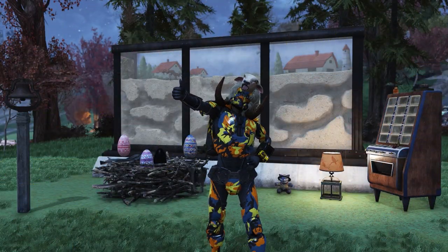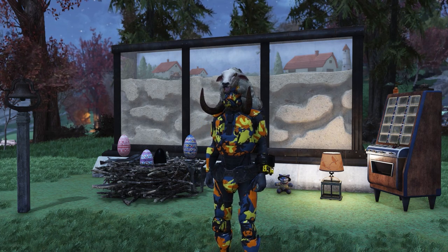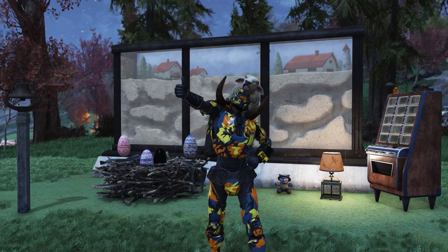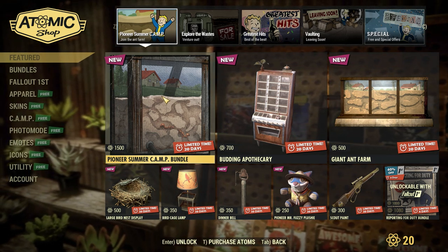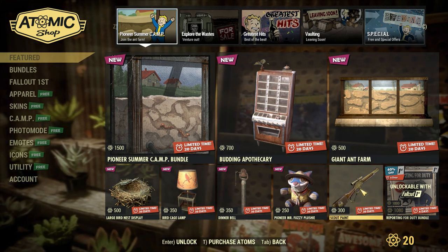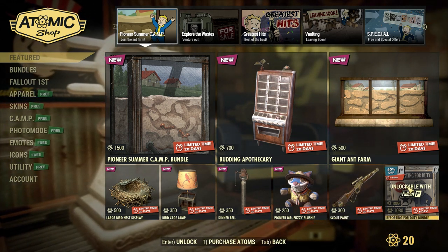That covers everything inside the new bundle, so now let's take a look at the rest of the Atomic Shop for those at work who can't check it out right now. Here is the front page of the Atomic Shop — we have the new bundle and all the new items. We also have the scout paint for the lever action and the Reporting for Duty bundle on sale for Fallout 1st members.